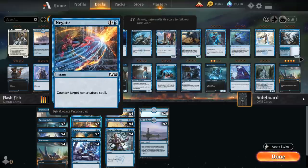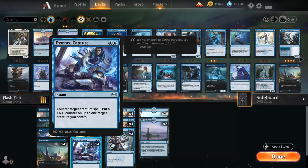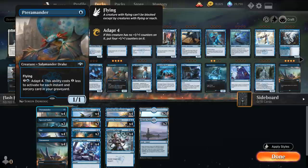Then we also have 2 copies of Negate as our first counterspell to counter target non-creature spell — it's a bit conditional, so we're only playing 2 copies. And then 2 copies of Quench, which is not great but pretty decent in the early turns to counter any spell unless the controller pays 2, so it can counter both non-creature spells and creature spells. And then we have the full playset of Essence Capture to counter target creature spell and put a +1/+1 counter on up to 1 target creature we control.